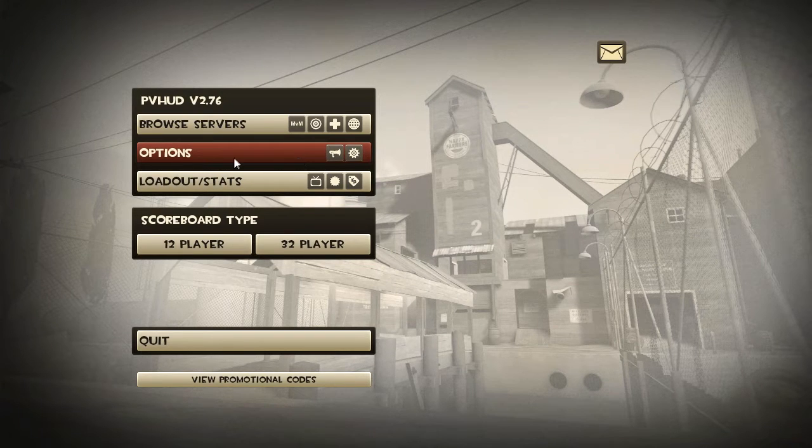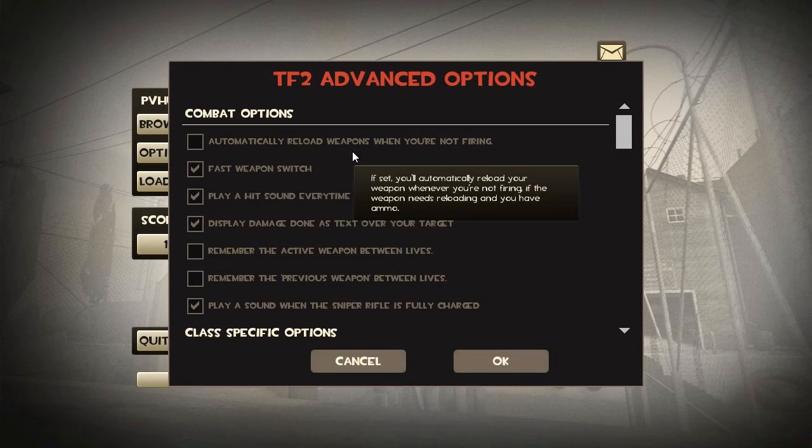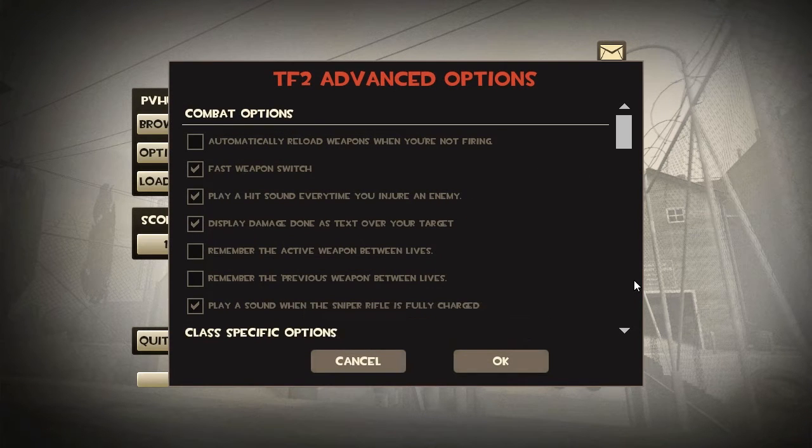Now in my HUD, the options are in this bar right here, but probably if you haven't installed a HUD and you're new to the game, the options are going to be down here and the advanced options are going to be down here or so. So let's just open up the advanced options and check out the combat options.